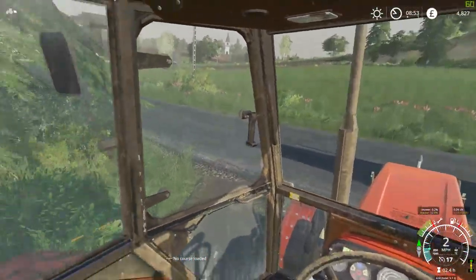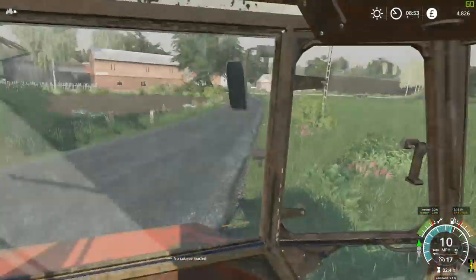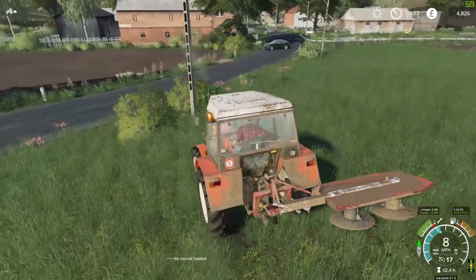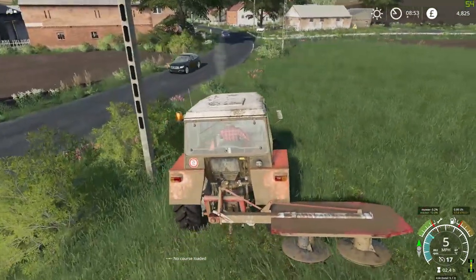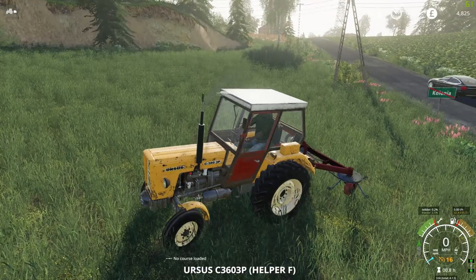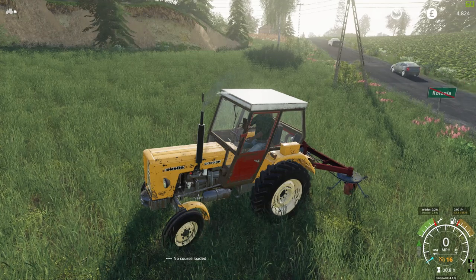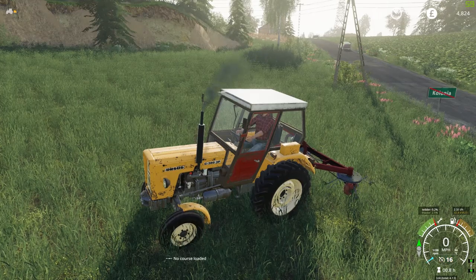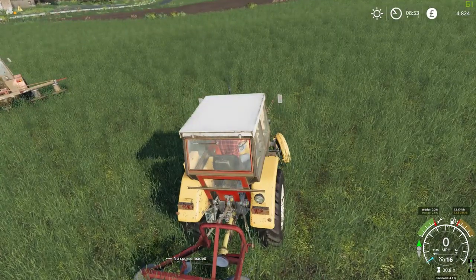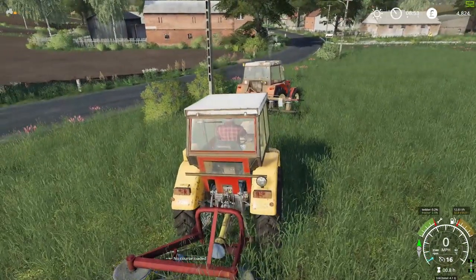Okay, so this field right in front of us here — let's make sure no traffic's coming — is our field. We're going to cut across here and get the mower unfolded at the back. We'll sort Billy Bob out as well. Let's get Billy Bob up and running. Right, follow me on and off. So that's now heading away. We only have one tractor, although it would be very nice to be windrowing at the same time, but never mind.